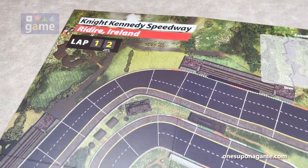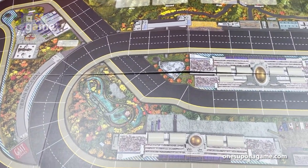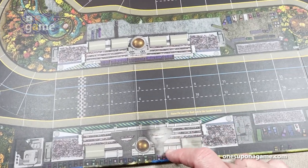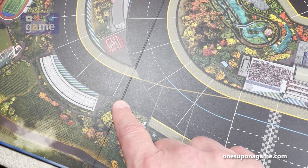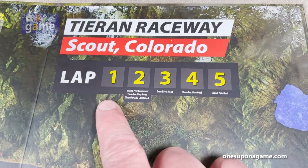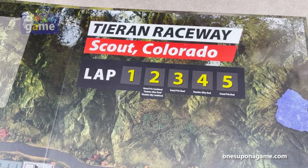This is Tieran Raceway in Scout, Colorado — the one with three tracks. You have just the straight oval, then you can turn off and go into the road course, and then you can combine them. There are a couple of bottlenecks on the expanded track. For the combined course it's two laps in Grand Prix; the oval gives you five or four laps depending on the game. Overall pretty nifty.